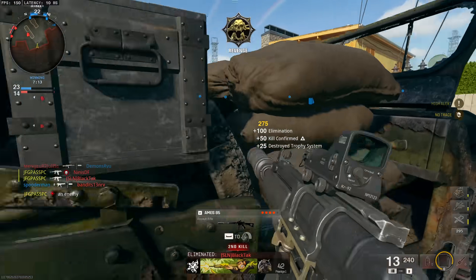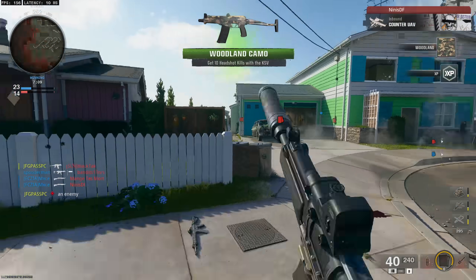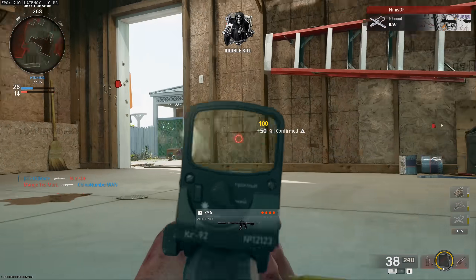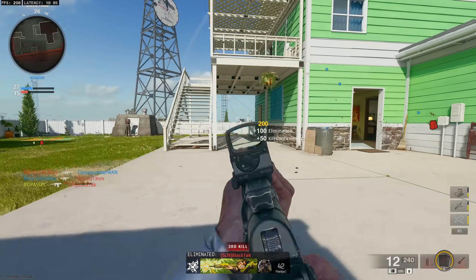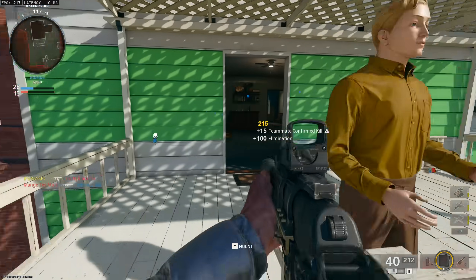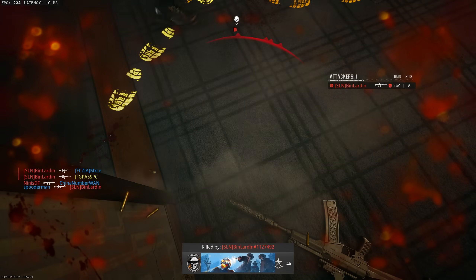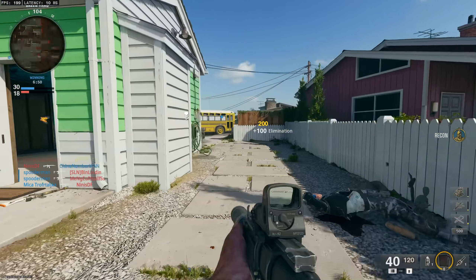Swing mine here. Dead. Someone just peeked me then. I've not really been diving that much — using the omni movement to its maximum potential. This build's good. There's a dive and I'm dead. If I just had ADS there I wouldn't have died. Lesson learned: don't dive.